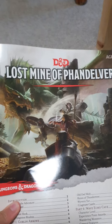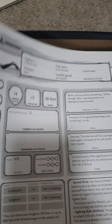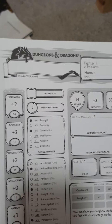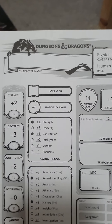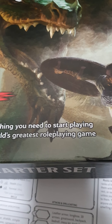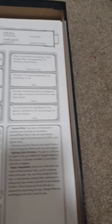So this is the starter set. We have the book, or story I guess, Lost Mine of Pandora. This is the starter set rulebook, and these are the character sheets. If you know what Dungeons and Dragons is, it's a game where you have a tier of players, up to six people. It's a role play game basically, as it says on the box here: 'Everything you need to start playing the world's greatest role playing game.'